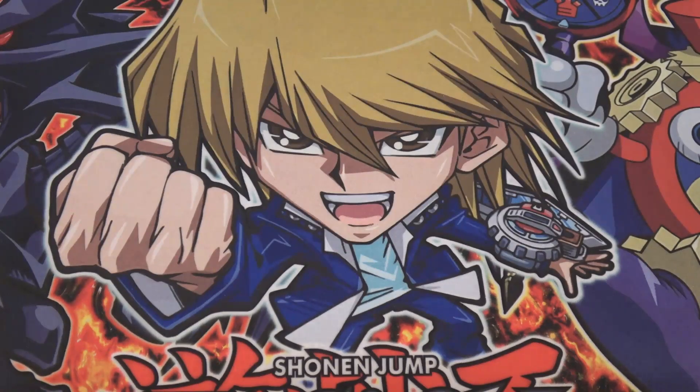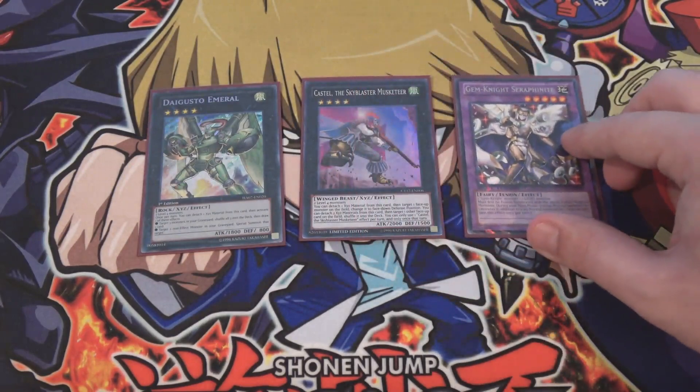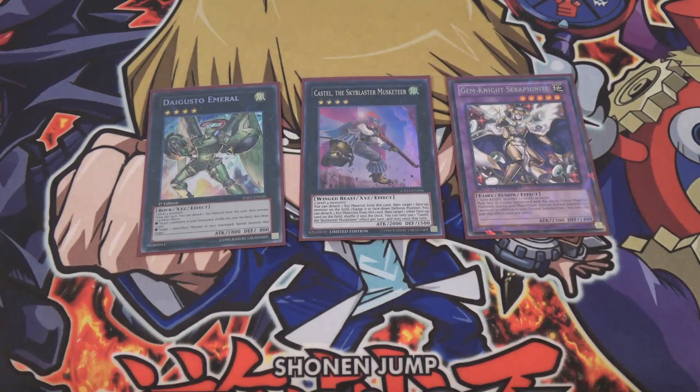For the rest of the Extra Deck, I'm using one Digusto Emerald, one Castel, and one Gem Knight Seraphonite. Castel is still a staple of most extra decks if you have any way to Xyz Summon — we have level 4 monsters so we can go for a rank 4. Digusto Emerald is good because it's kind of like a mini Pot of Avarice, and the normal monster revive effect comes in handy here too. Being able to replenish your deck after all this Link Summoning is great. Seraphonite is there for Brilliant Fusion — that's the one you're going for to get that extra normal Summon.